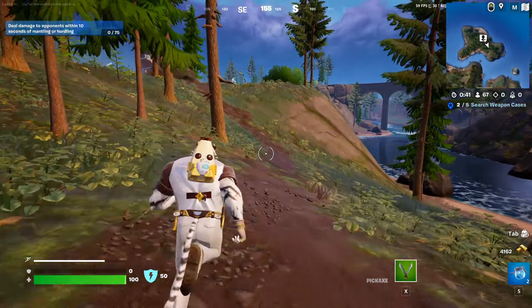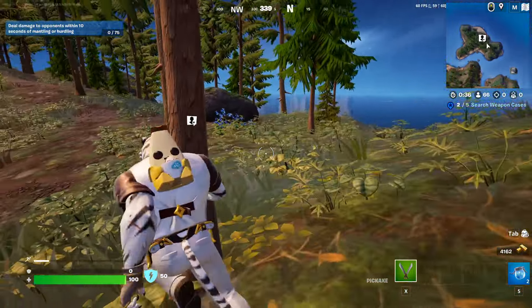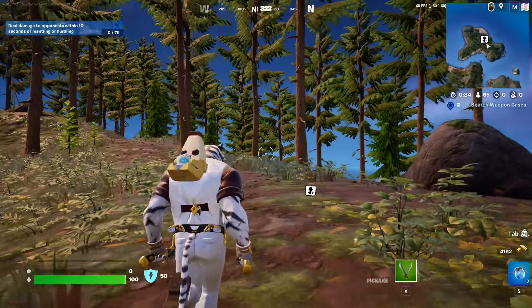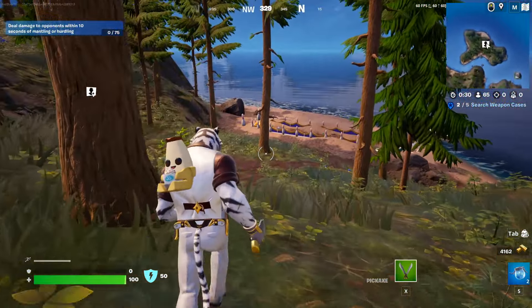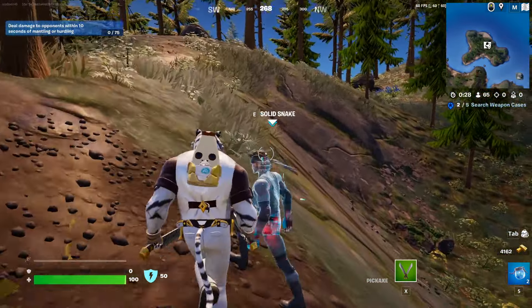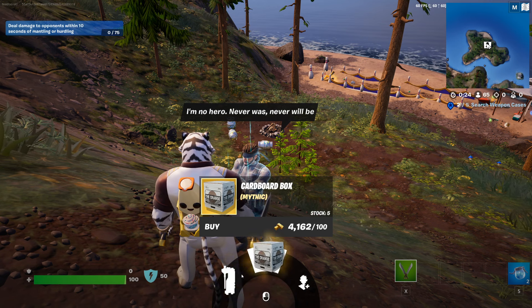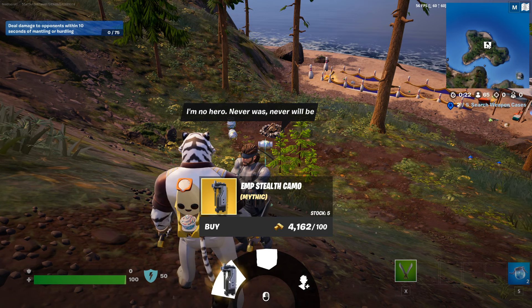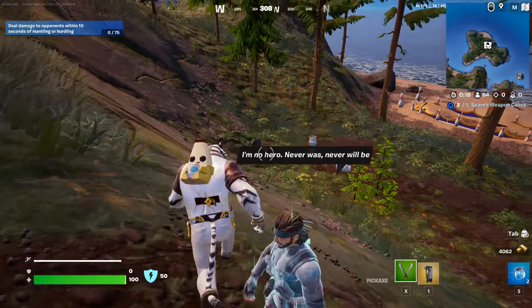Today I'm gonna show you exactly how to eliminate an enemy player within 20 seconds of using EMP Stealth Camo and where to get it. We are at Solid Snake's island right here, and Mr. Snake is gonna sell us the EMP Stealth Camo for only 100. So you're gonna buy it right here and now you have the EMP Stealth Camo.